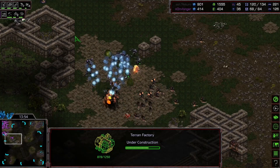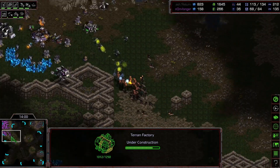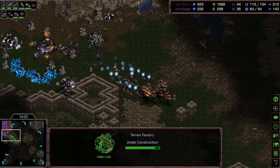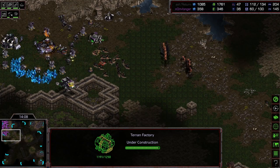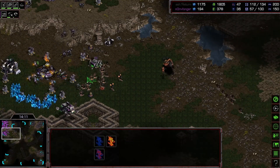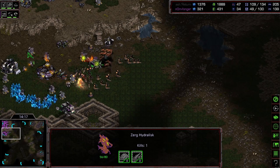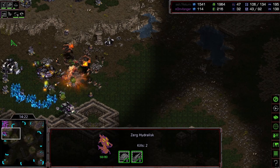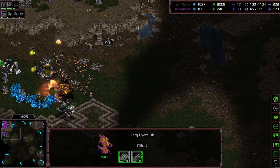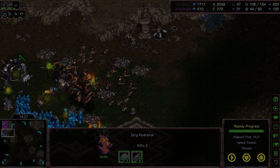Yep — and this is a rout, this is an absolute rout. Goliaths are good against hydras, but when you outnumber them five-to-one, six-to-one, it's really hard to win that fight no matter how good you are — unless you're Spider Mines; they can win a six-to-one fight. GG! Return managing to take a map — we're tied up one each.